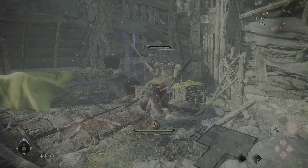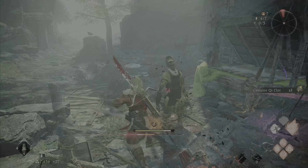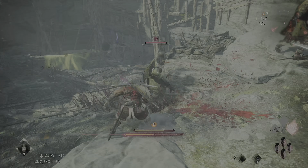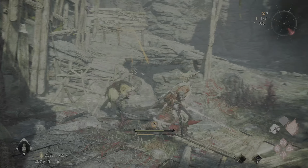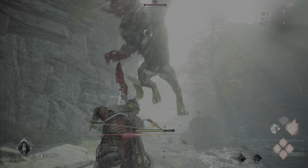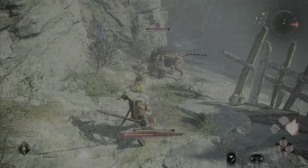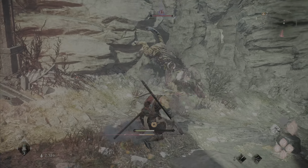Moving on — where'd you come from? There's a third one — come on then! Oh my god, what is this? It's a tiger! This is like what I wanted — in Nioh you had demons based on Japanese mythology, and now you have demons based on Chinese mythology.